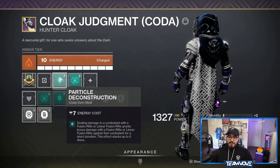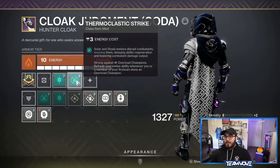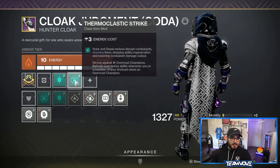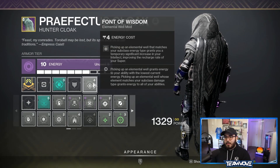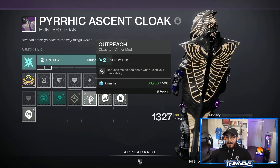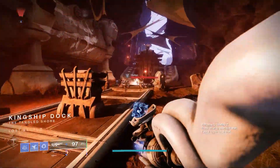On the cloak, I have Particle Deconstruction for the linear fusion to take out bosses, but I'd also recommend Thermoclastic Strike — solar and stasis melees disrupt champions, stunning them, delaying ability regen, and lowering damage output, so you can stun overload champions. With two shurikens and constant stasis shard pickups you'll have melee up frequently. You could also run Font of Wisdom — picking up a matching elemental well grants a significant intellect increase, improving super recharge rate. On arc armor for the cloak, Outreach reduces melee cooldown when you generate class ability energy, so with Gambler's Dodge you dodge and get your melee back.